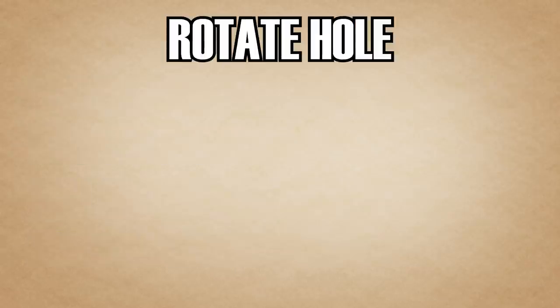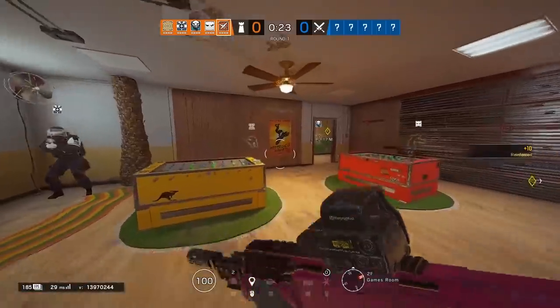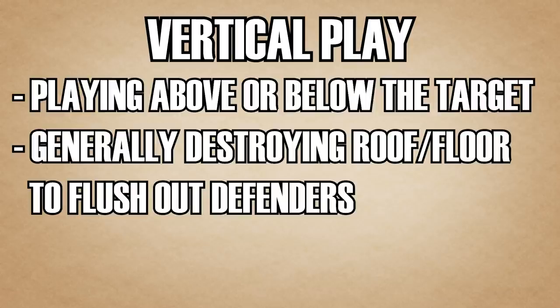Next term is a rotate or rotate hole. This is generally a hole made in a soft wall to allow players to move more freely instead of having to go through doorways, which can be pretty constricting. Next term is a vertical play — this is when players shoot through the floor or the roof to kill people from above or below.